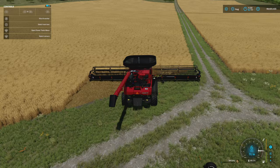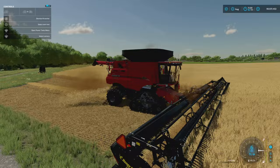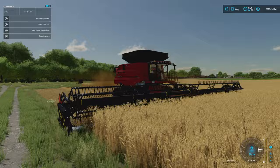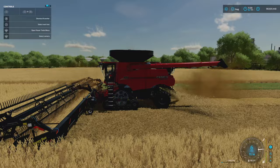Now we have an absolutely massive working area. On PC you can fast-farm it if you really want to. The animations are beautiful — everything's going in, and it's kind of easy at the end of the day, but the animations, the way it looks, the way it molds to the ground as it goes along — man, that is something special.